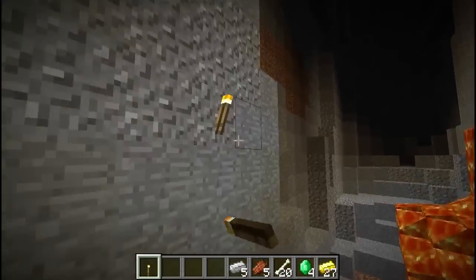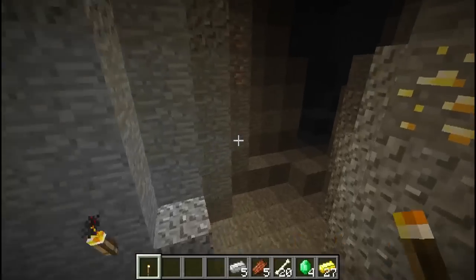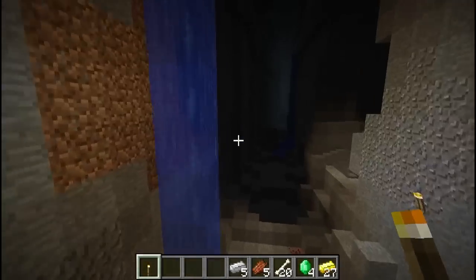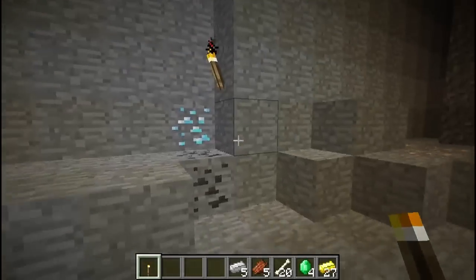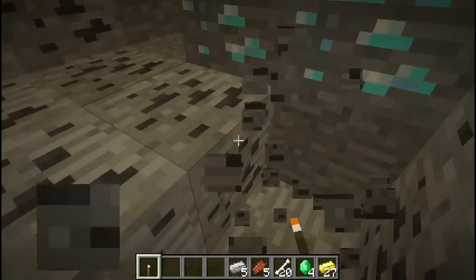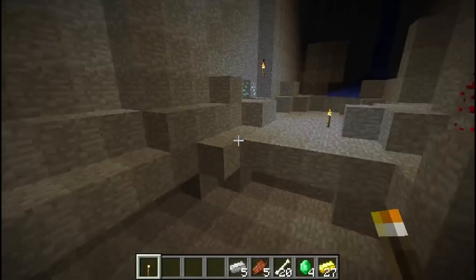And now we get into a fourth ravine - yes, we haven't already been here. We have a fourth ravine. More emerald - a fifth emerald there. The only thing that this seed is missing is perhaps an abandoned mineshaft or a stronghold, and there may even be one down here. It wouldn't surprise me. There are diamonds here - there's some diamond there. How many? Two... three... four. Six diamonds! So you've got six diamonds there.